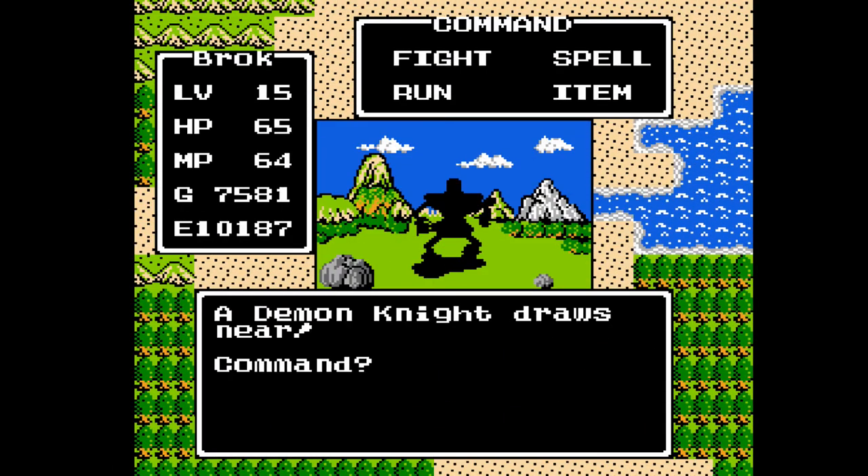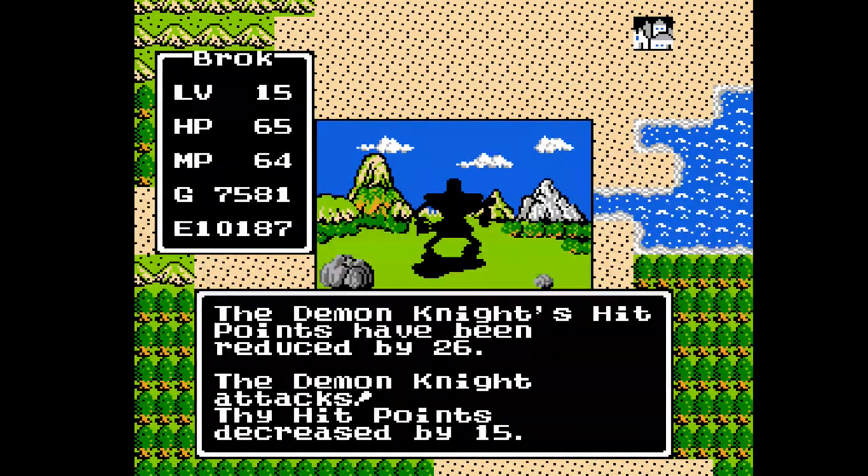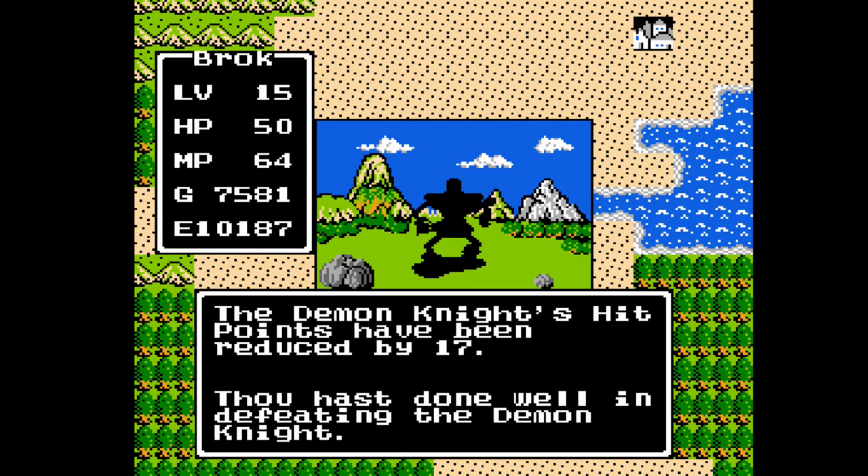Well, that certainly didn't take very long. We have our next new enemy, the Demon Knight. He has 50 hit points, 79 attack points, 64 defense, speed of 255. He can give up to 150 gold, and he gives 37 experience. He has no special abilities, but man does he hit hard. As we are about to learn, it is going to be a pretty brutal fight.